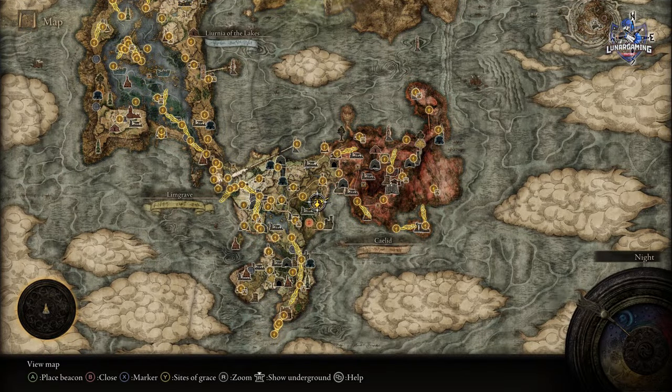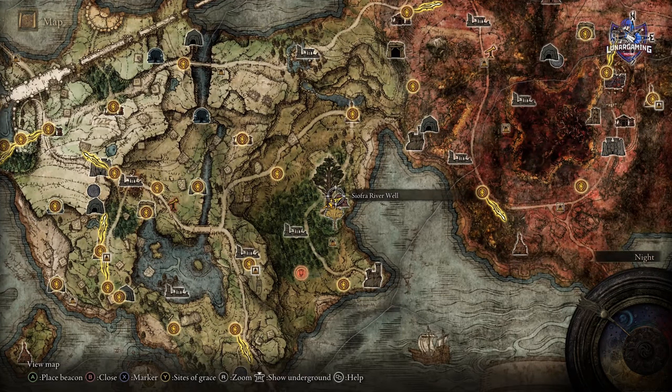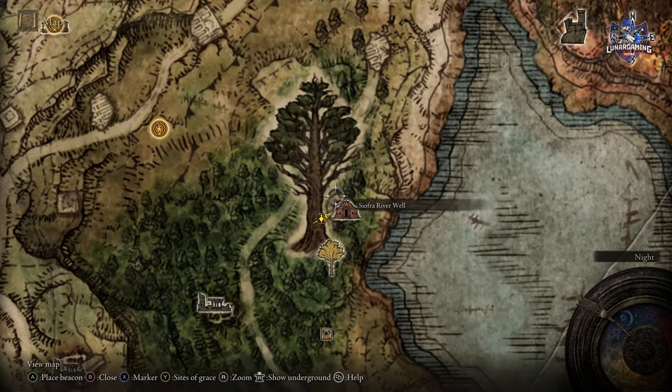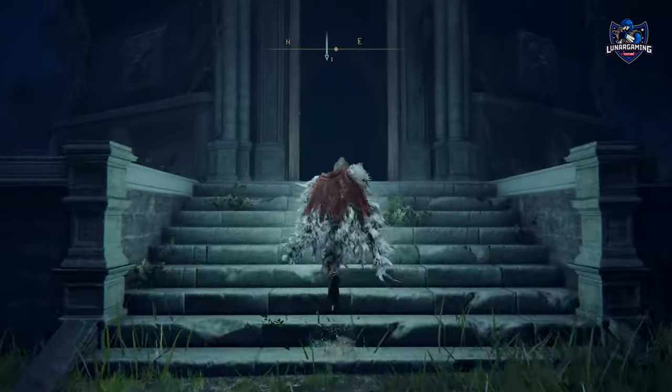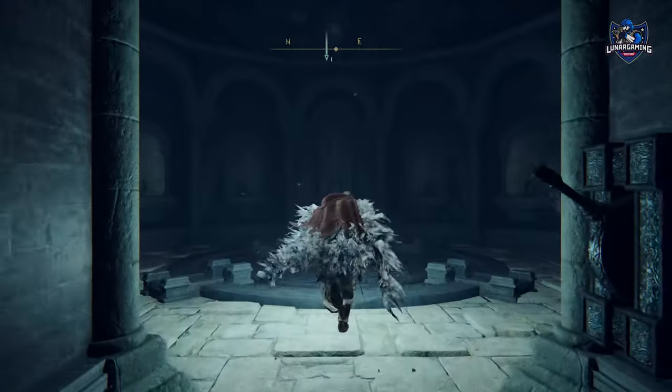The third and final arena is located in Caelid but will require you to travel a little bit. Head to the Siofra River Well in East Limgrave and head down underground, but make sure you bring a Stonesword Key with you before heading in.